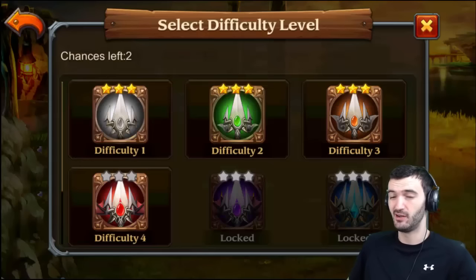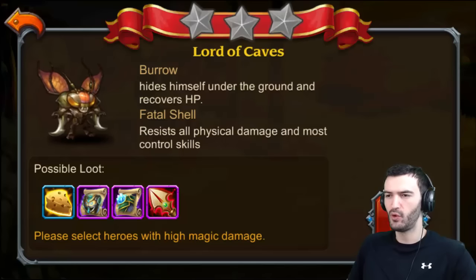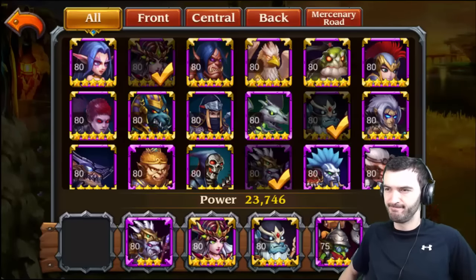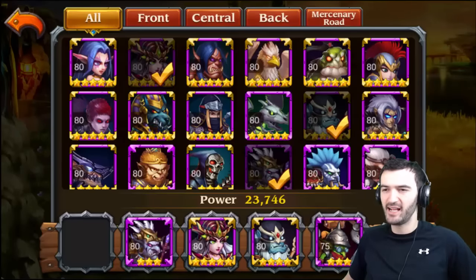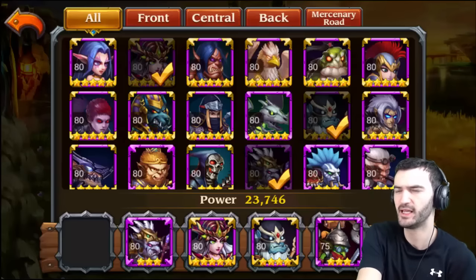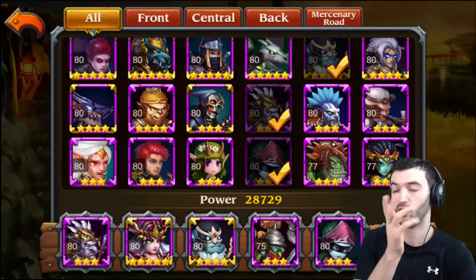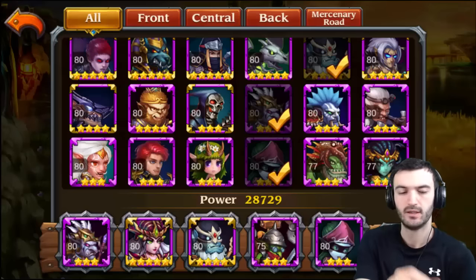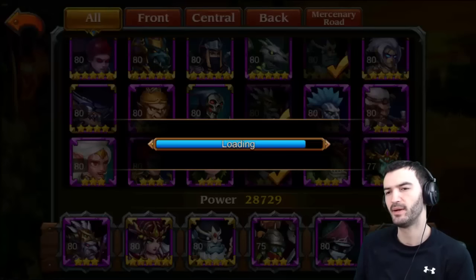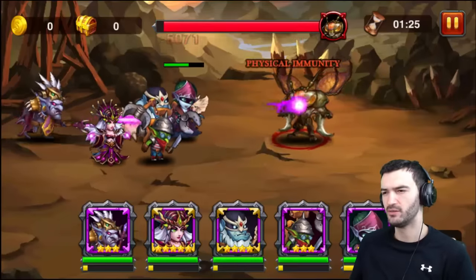Lord of Caves — difficulty four. This one is tough and I'm not even sure I can do it honestly. I need those Staff of Rollies. We're stuck at level 80 and this is exactly when it opens up, so I'm not sure if it's even meant to be done at level 80 — I might have to be level 81 or 82. Normally a team like this would finish it, but I don't think Death Mage can even survive here.